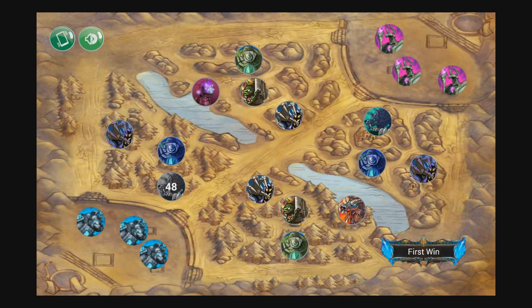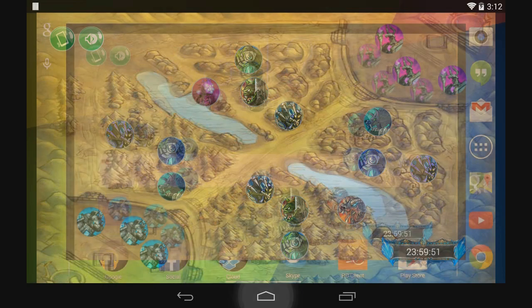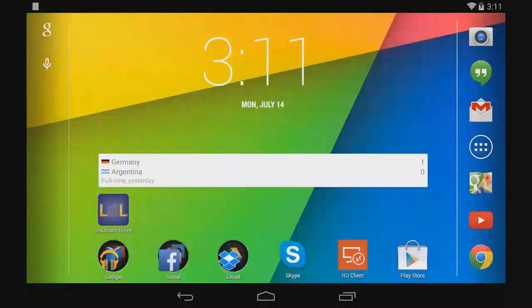LoL Voice Timer also provides a first win of the day alarm notification, a customized in-game experience, and the ability to choose blue or purple side. LoL Voice Timer is the easiest and most intuitive way of keeping track of League of Legends in-game actions, and works flawlessly regardless of the screen size of the device.